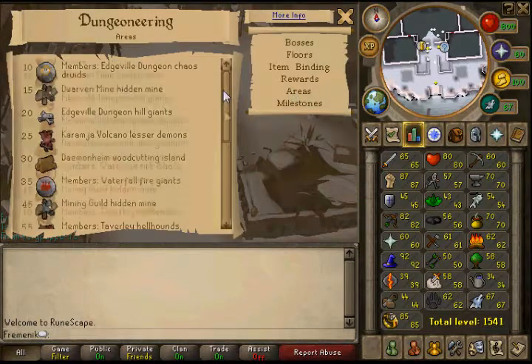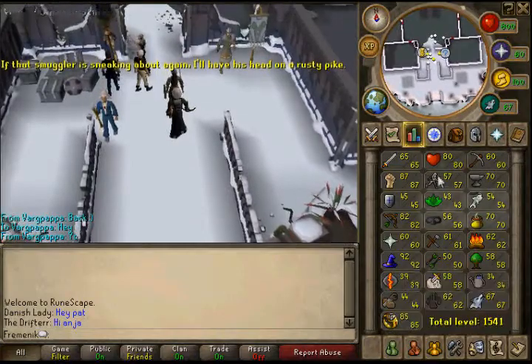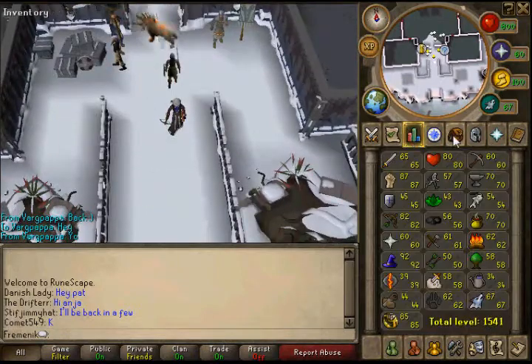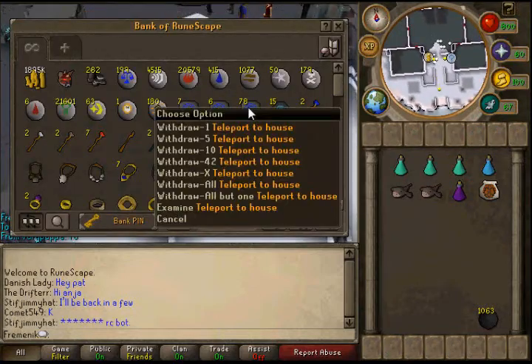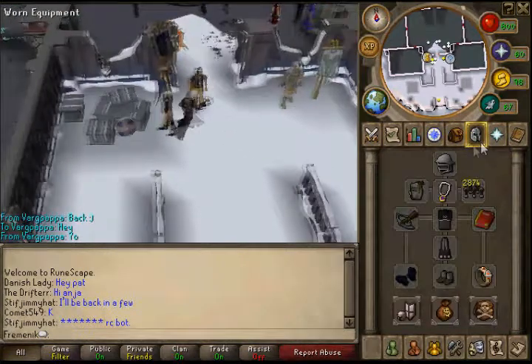To enter the frost dragon area you need 85 Dungeoneering, so it's members-only. It took me around one week to get from 1 to 85 during Christmas break with friends helping. It's really worth it. You also need a teleport to house tablet.